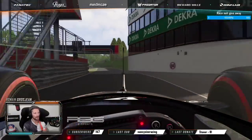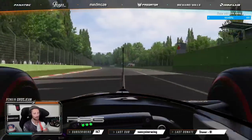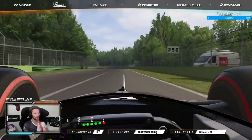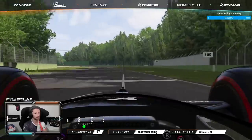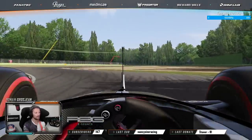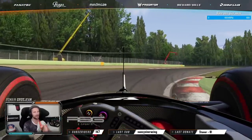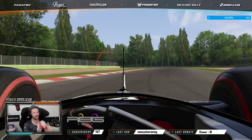Welcome to Imola. First chicane, very, very high speed, fifth gear. The key is to be flat out in that right corner and on the next left corner.